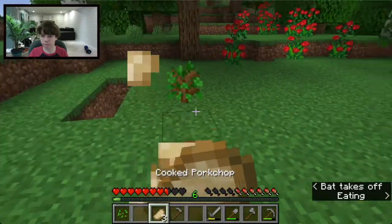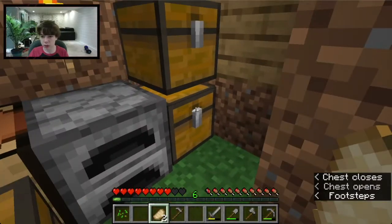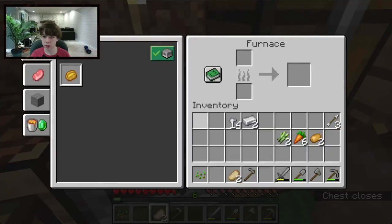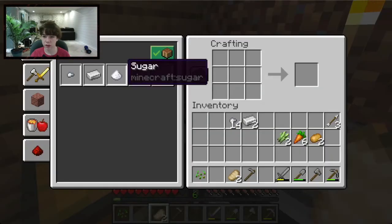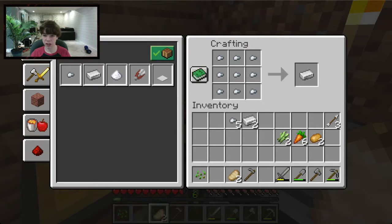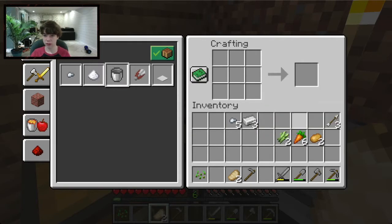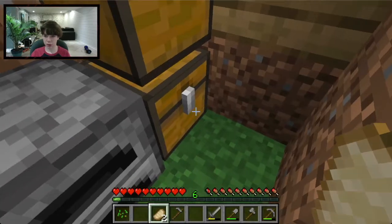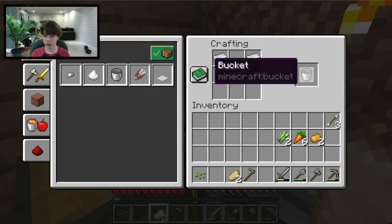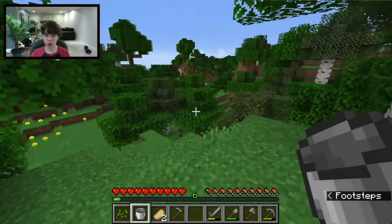We're also going to need water, which means I need to get a bucket. I'll use all my iron. Also you can craft iron nuggets back into ingots — nine nuggets make one ingot. So now we can craft a bucket.